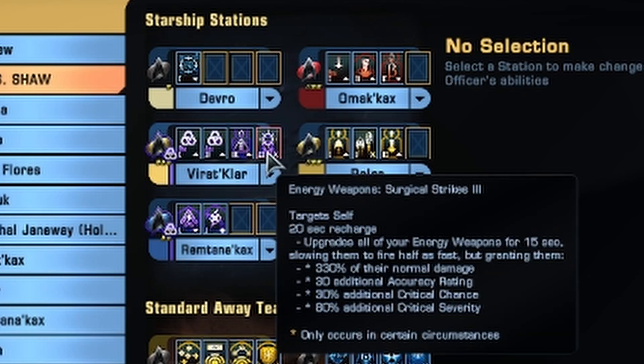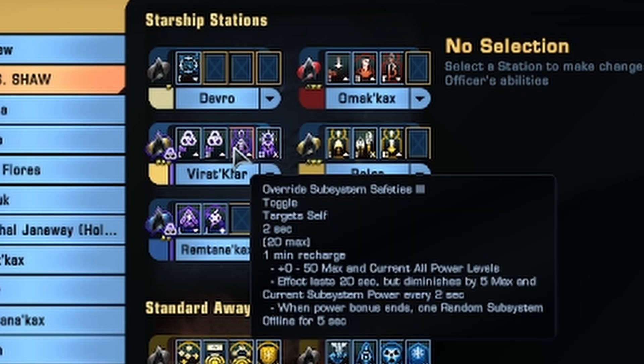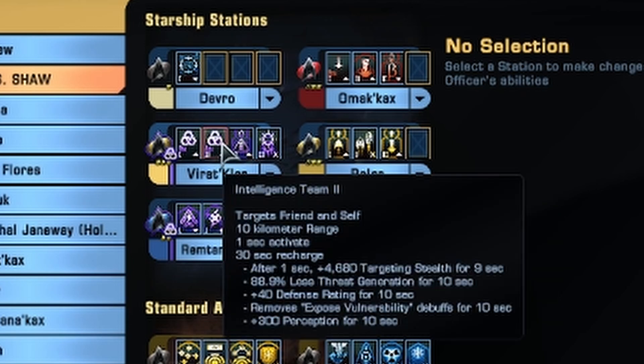Looking at the stations, I've used the maximum number of Intel powers possible. At the Commander Engineering Intel seat we have Surgical Strikes rank 3, Override Subsystem Safeties 3 for the extra weapon power, and then I went for a full stealth build with Exodus Act Probat. I've tried to make sure that everything on the build is not gambling-exclusive — it's either in a mud bundle now, obtainable through an event campaign reward, or something similar. So we have Exodus Act Probat for sort of permanent combat stealth.